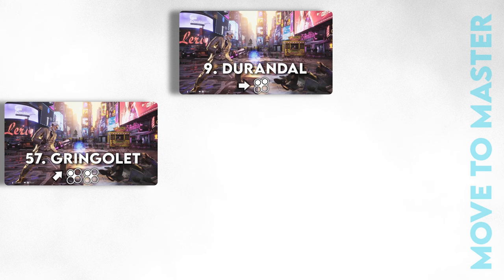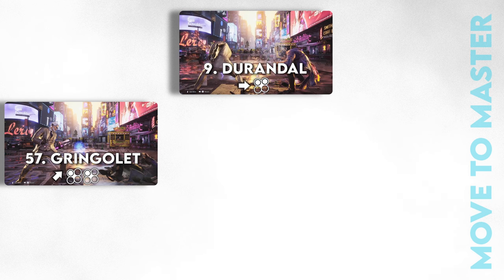Durandale, forward 1 plus 2, is from all my research so far inescapable if the opponent tries to press anything after being hit with Gaugale. And you follow up with this attack — the range Gaugale sets after hit is just perfect for multiple Victor follow-ups.